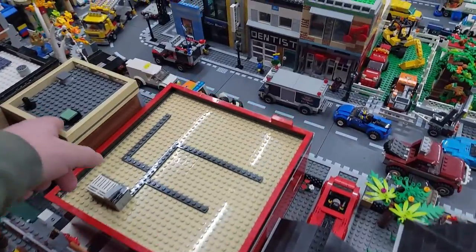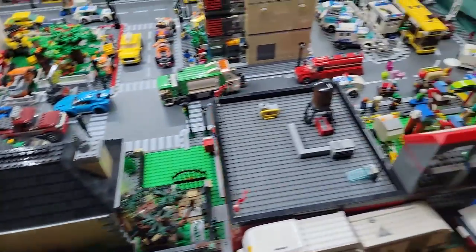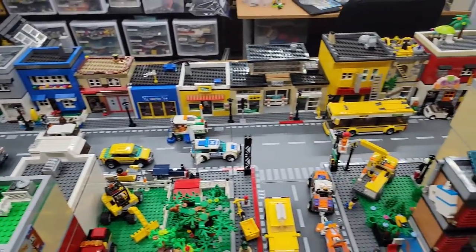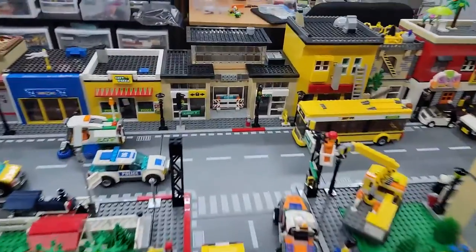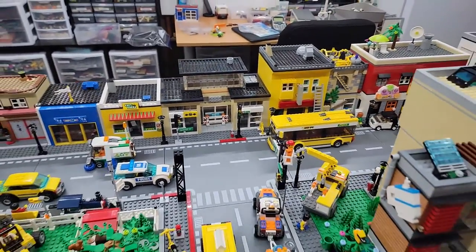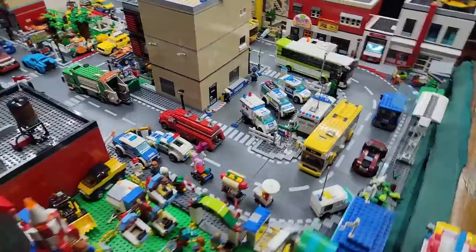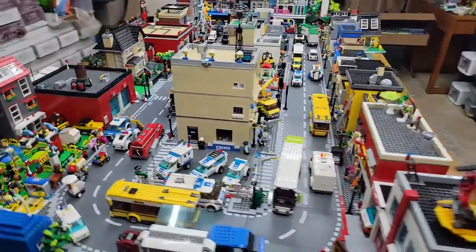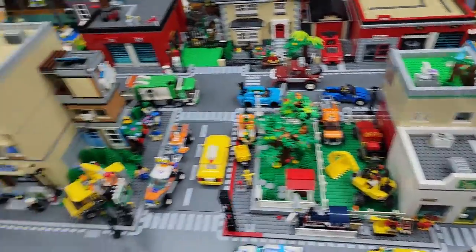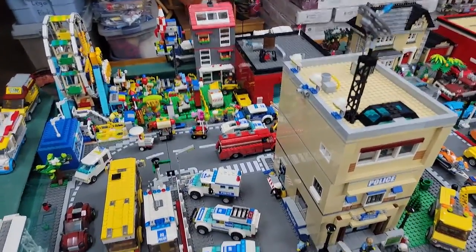I'll probably be making a separate video showing off the central perk build. Most of all this stayed the same — this whole line. I don't know if I showed this recently, but I did rebuild that and kind of pimped out the inside a little bit — I can always show that in another video as well. Police station is still the same. My big major changes are adding two buildings there and one building over there, with that construction site as a little placeholder.